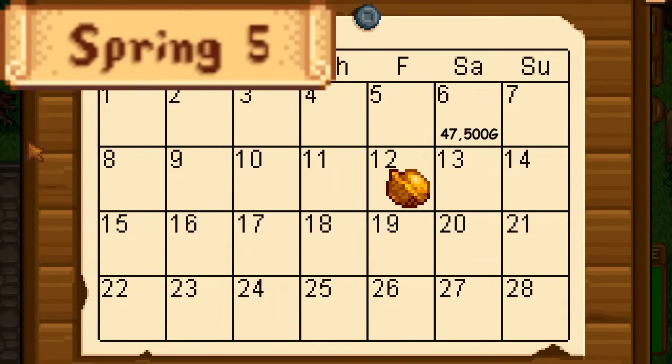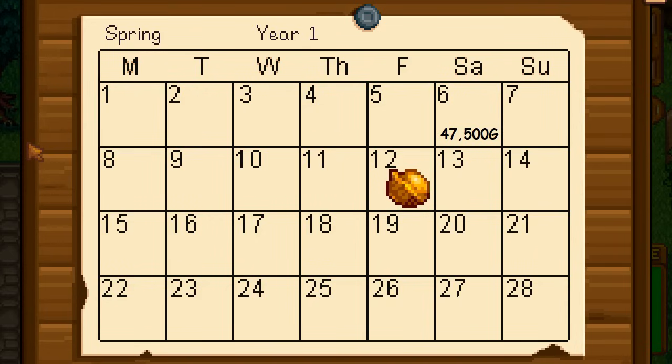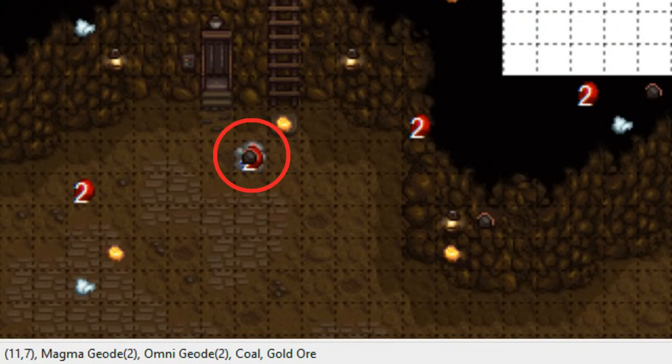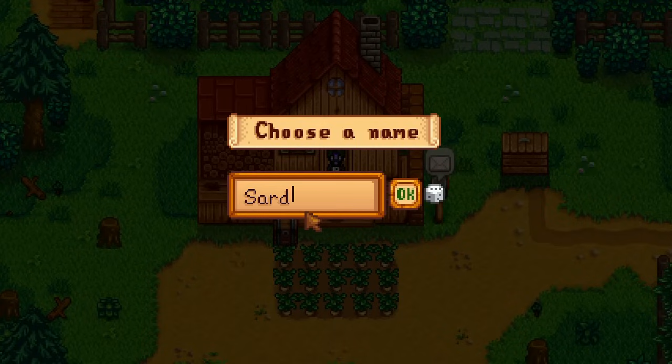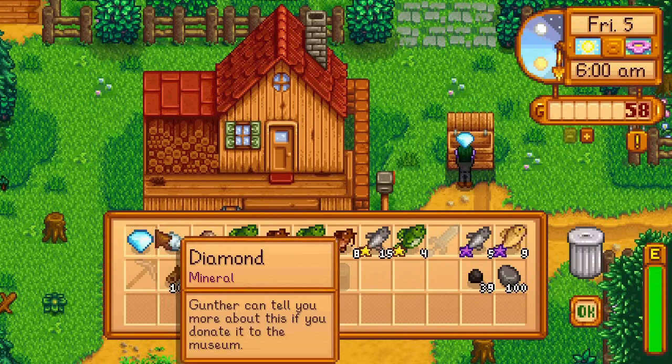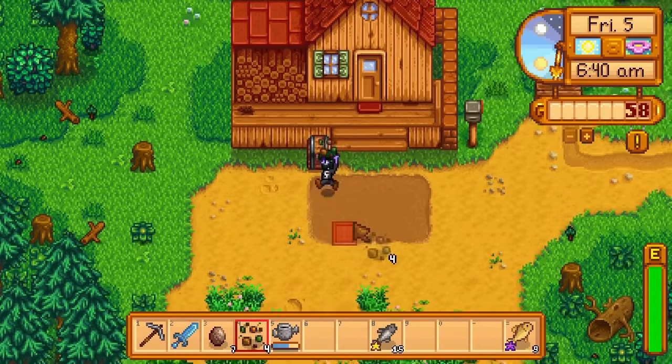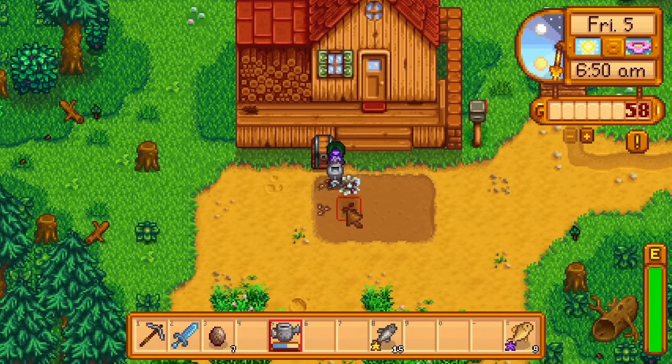Day 5 of Spring. To get to Ginger Island on Spring 12, I need 47,500g by 11pm on Spring 6 — 42,500 to complete the vault and another 5,000 for the Joja membership before Joja Mart closes. On this seed, I need to reach mining level 5 today and floor 85 in the mines, which grants access to an elevator trick tile producing 2 omnigeodes, 2 magma geodes, 1 coal, and 1 gold ore. I load into the world, Marnie gives me a cat I name Sardine, I ship gems and fish keeping gold chubs and iridium carps for energy, then wait until 8am for the community centre cutscene.